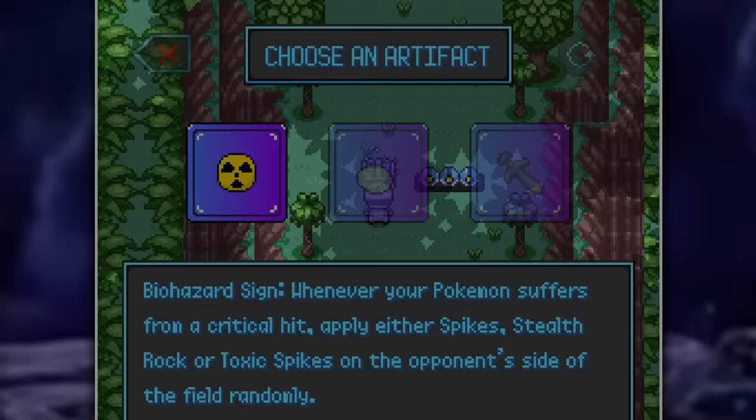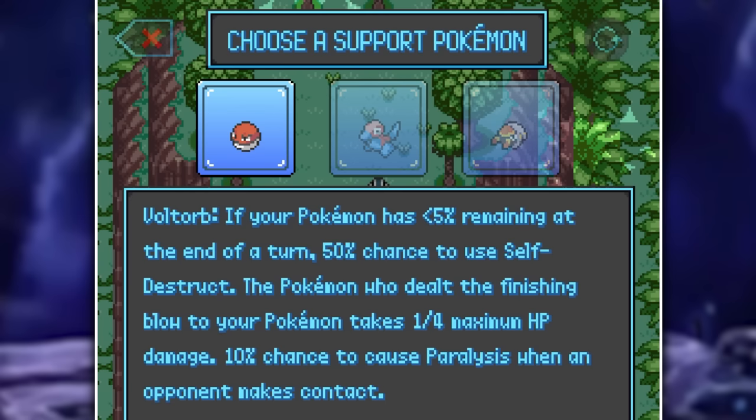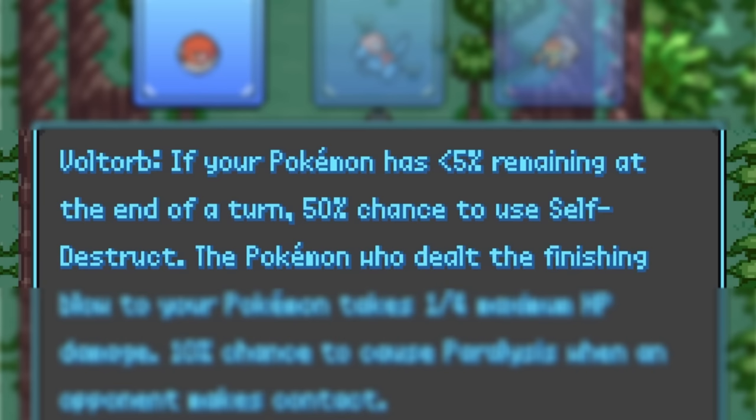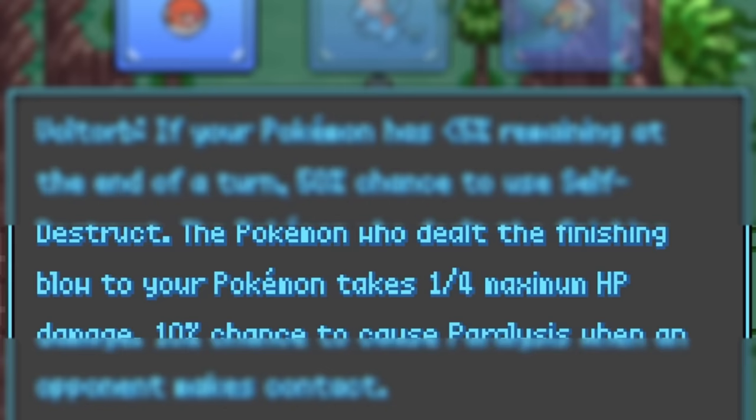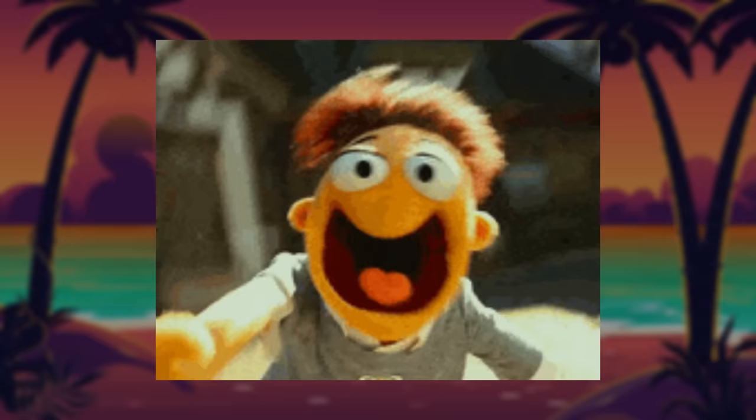Support Pokemon also give you special abilities. For example, I had a Voltorb that had a 50% chance of exploding if it had only 5% of its remaining HP at the end of a turn. On top of that, if the opposing Pokemon takes my Pokemon out, they take a quarter of my maximum HP in damage, and there's also a 10% chance to cause paralysis when an opponent makes contact with me. Every single Pokemon has a different ability, so make sure you read everything thoroughly to pick the best one for your adventure.